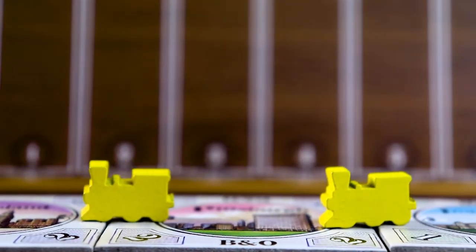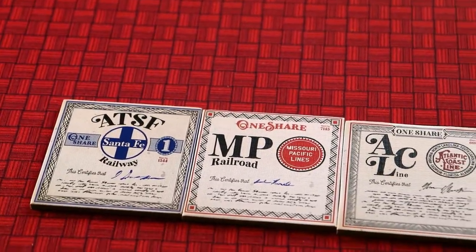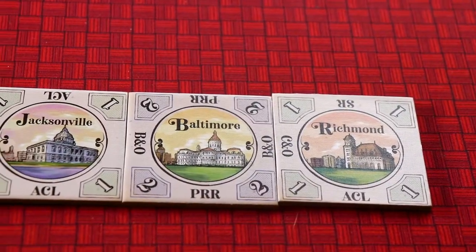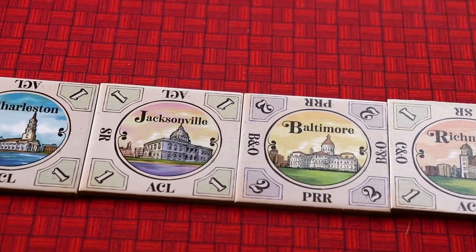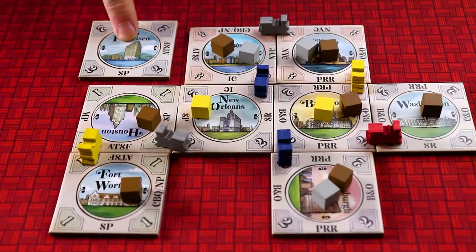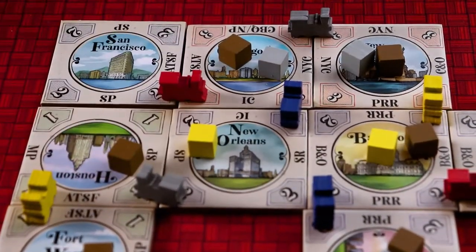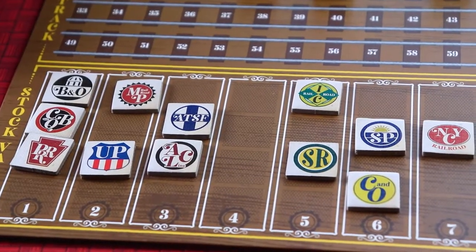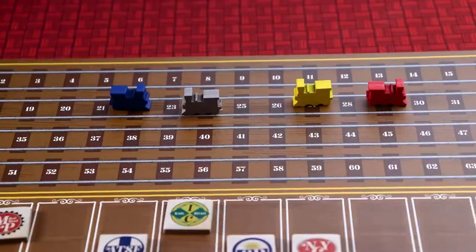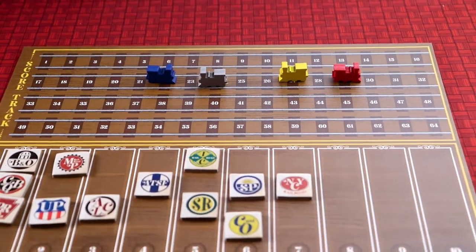In Railroad Rivals you create and invest in train lines. On your turn you draft stock tiles to build up your portfolio and then you draft city tiles which you can connect with other tiles to create links between cities. When you do, you place goods onto the city which you then deliver for victory points and to raise the value of your stock. The winner is the person with the highest combined stock value and victory points.